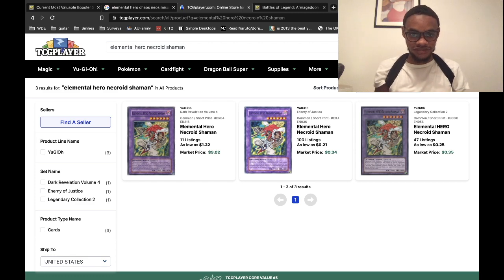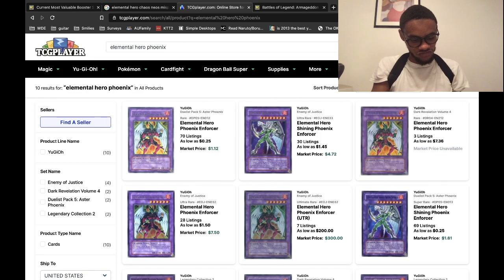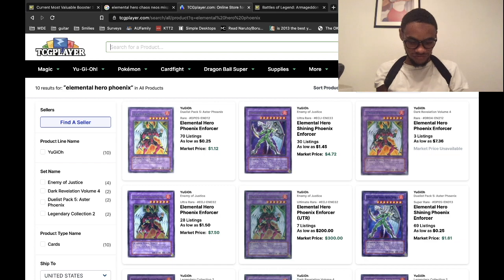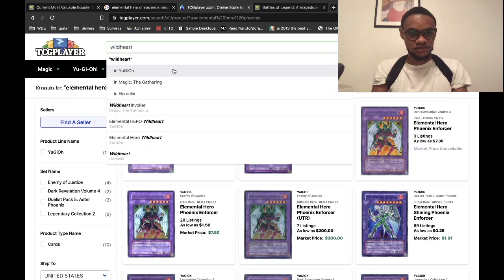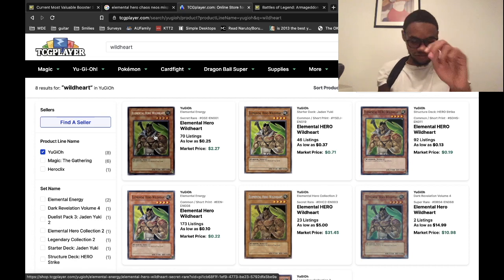Most of mine are from the Enemy of Justice pack, so unfortunately this one is not worth much. Fiend's Enforcer — DRO 4, DPL 5. One in horrible condition at $112. There's an ultimate rare at $100 — I think I'll pull that one. Wild Heart — GSE — $227. That's probably my most valuable card right there, guaranteed. Chaos Neos — well, I'll guess it wasn't the worst.